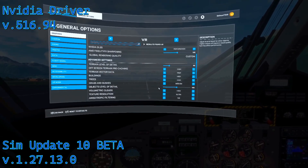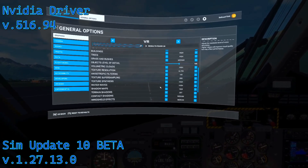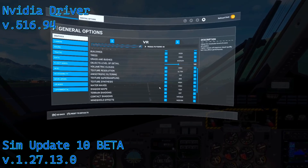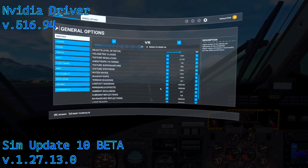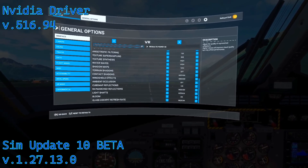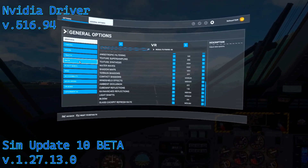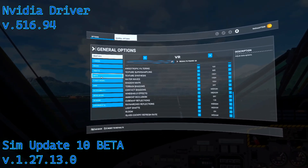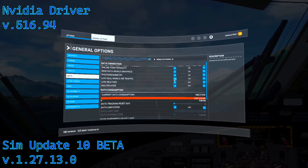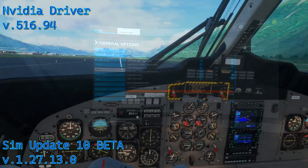Sharpening, terrain level of detail at 90 — all settings except grass and bushes are on high, the rest above high are on medium. Object level of detail is 105, textures on ultra, clouds on high. I don't have ambient occlusion on but I do have contact shadows. I have Bing data, photogrammetry, and real-world traffic on. I did have live weather on earlier but turned it off for this video.